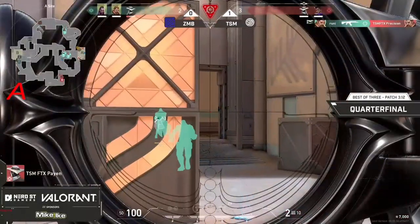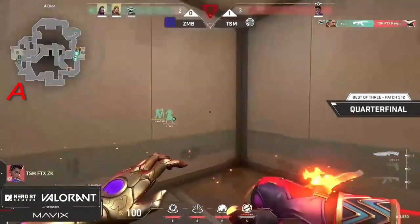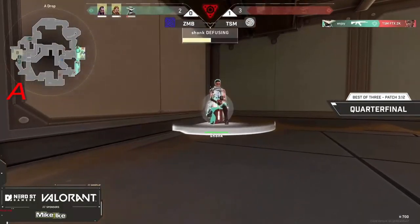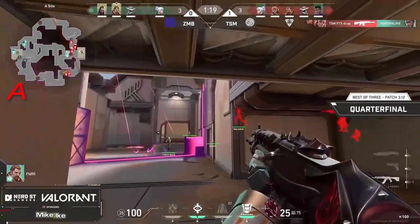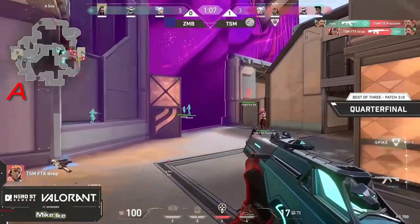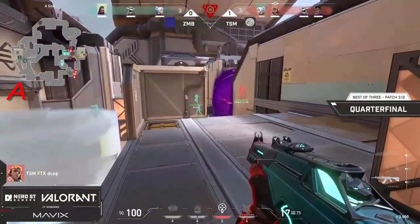That aftershock is actually forcing him out of that pocket on site and now it's paying off — 3v1 on site, leaving ZK just on the outside. He's going to make some sound towards door, just to maybe pull some rotates. The spam right through smoke is actually going to take Adrenaline down — they really needed that controller to stay alive for the push. Now it's just Rooney on site on his own, actually going to get traded right out, making this a 3v4 retake.